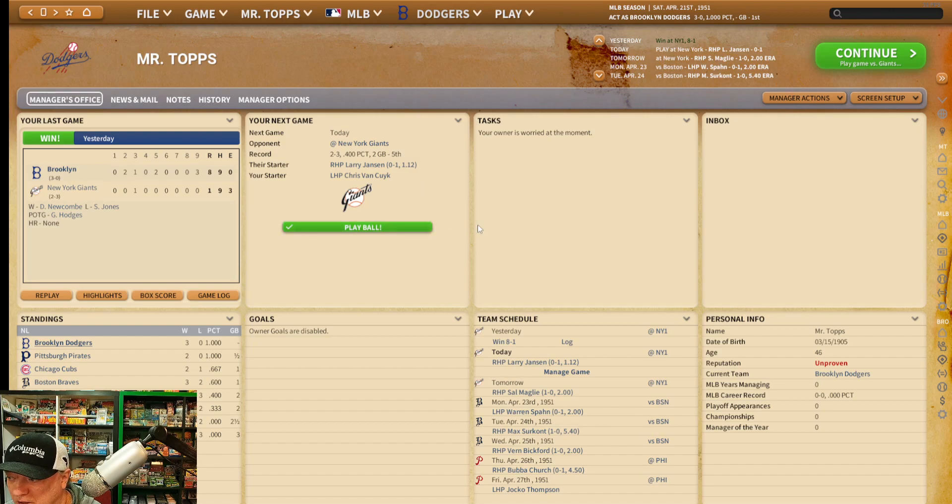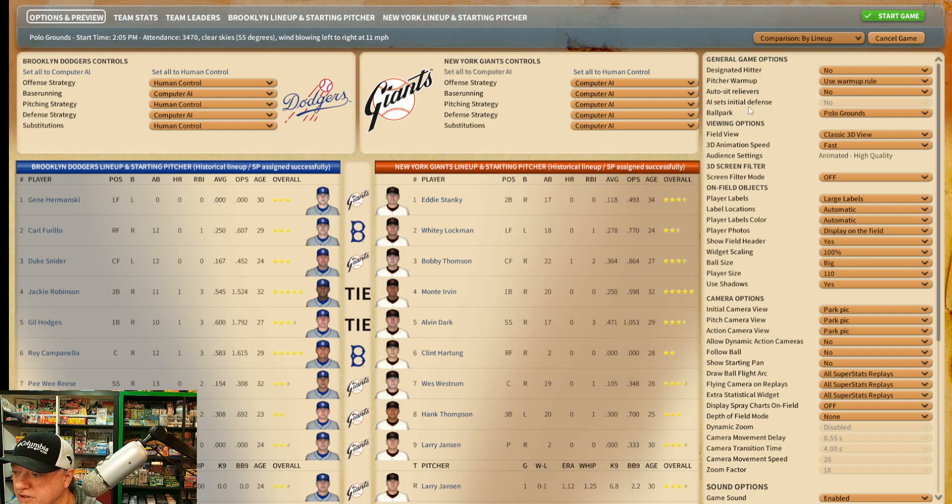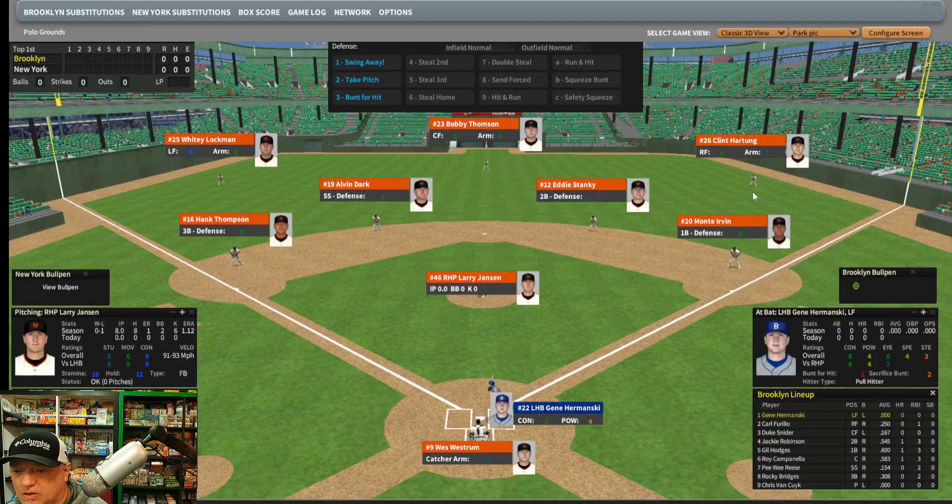Let's jump into a game real quick. You can see that with a few little changes, you can get the game to look like an older sim. Let's see — we've got the Brooklyn Dodgers. I'm going to play the Dodgers at the Giants. We're in the Polo Grounds. That looks great. With a little bit of ranging, I've got a little more of a classic feel — a nice clean ballpark. We'll start out with Gene Hermanski.